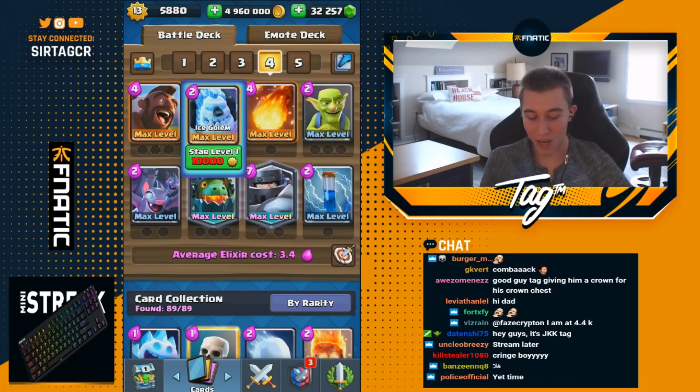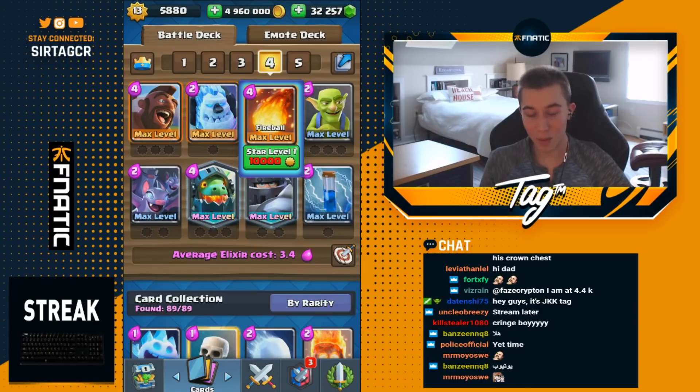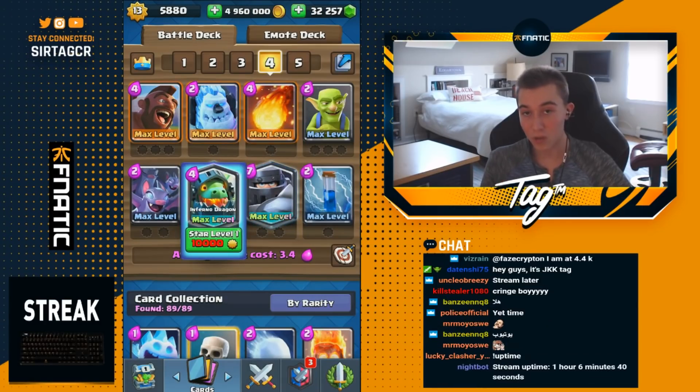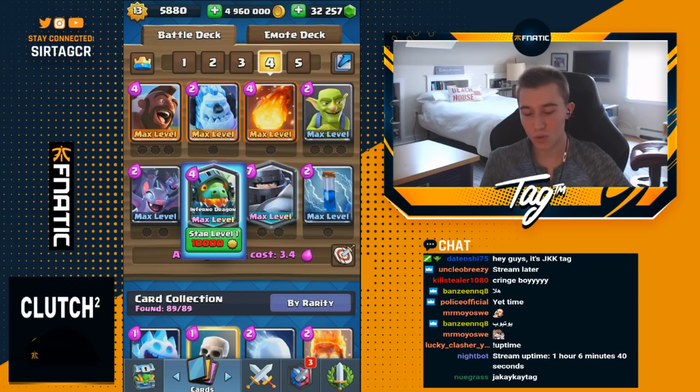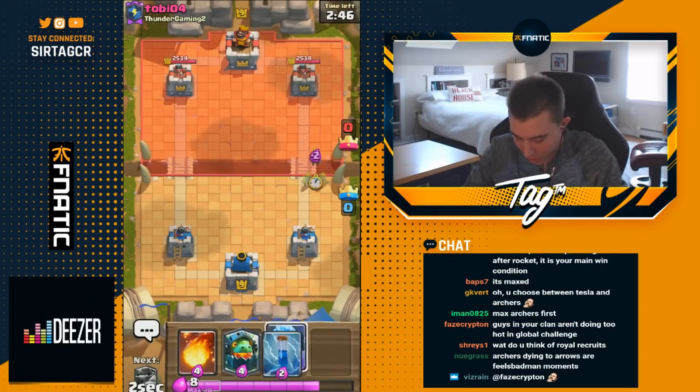If your opponent has Pekka you can just kite the Pekka to the opposite lane with an Ice Golem. If they have Electro Wizard you can just fireball it — a little bit of damage from the Inferno Dragon plus fireball kills the Electro Wizard. So you're not at a huge disadvantage against Pekka decks. Check out this deck for pushing ladder or for grand challenges and let me know how it works for you down below in the comments.